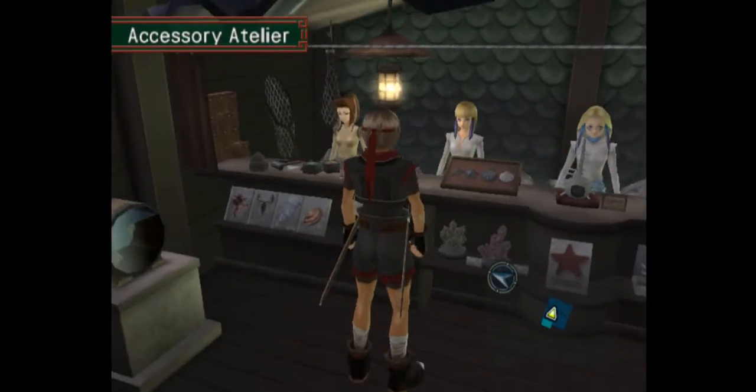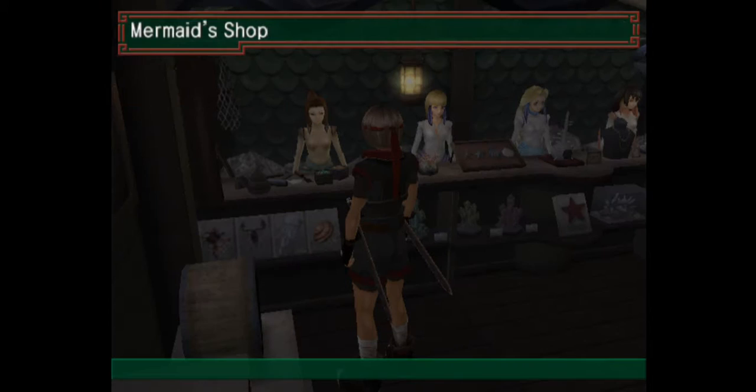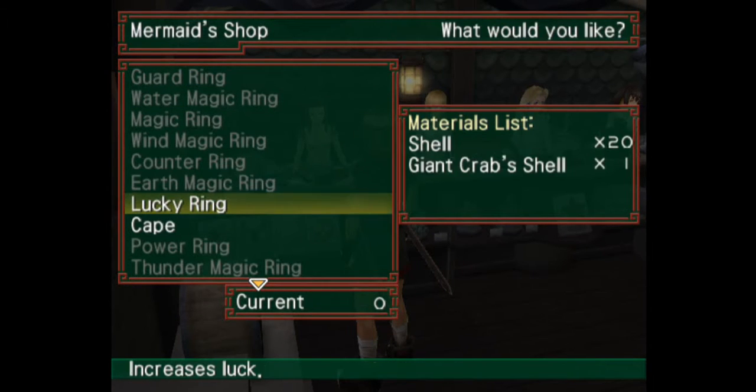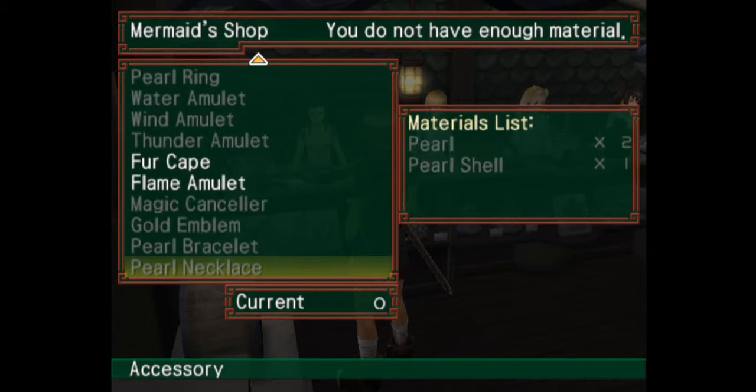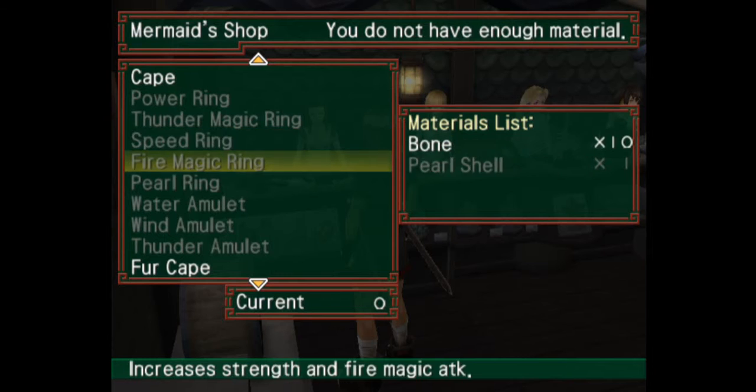The Accessory Atelier, or whatever you call it. We've got all in. Alright, lucky ring. Is that a power ring? It increases strength. Dragon's bone — I can go down and fight that land dragon as many times as I want, so I might go back and do that, because a power ring increases strength. That's not bad, don't really need it though.